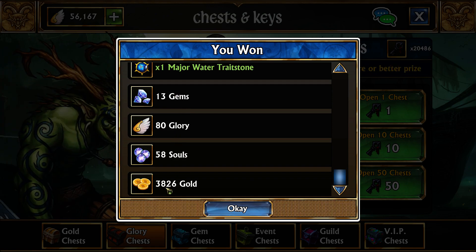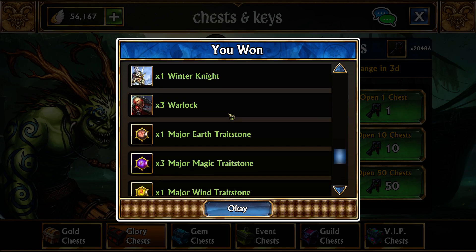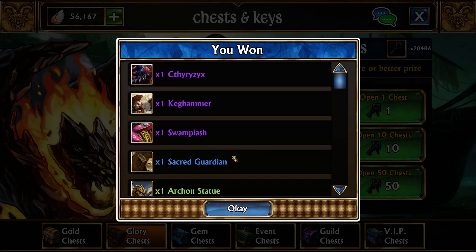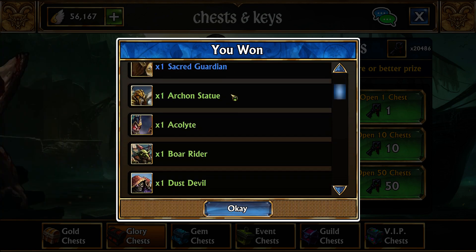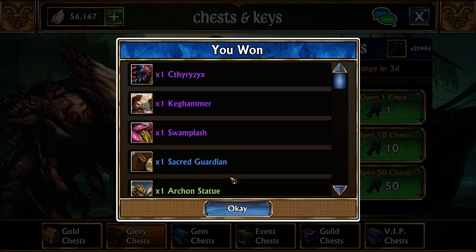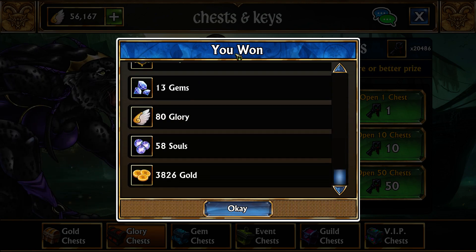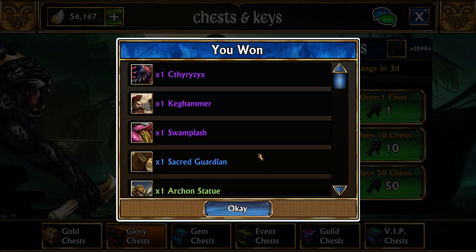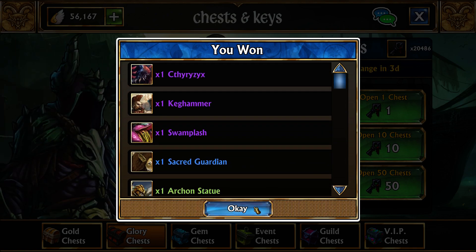As you can see, it still gives all resources just like the gold chest, but even higher. It gives a bunch of major trait stones and above, as well as a nice variety of troops. These chests can have the chance of dropping any troop in the entire game. The minimum drop is rares — as you can see, all these green ones are rares — but it can drop anything up to a legendary, all the way up to a mythic even.